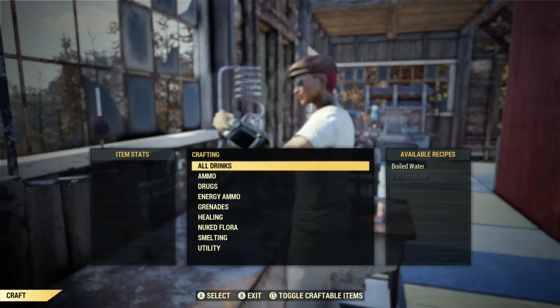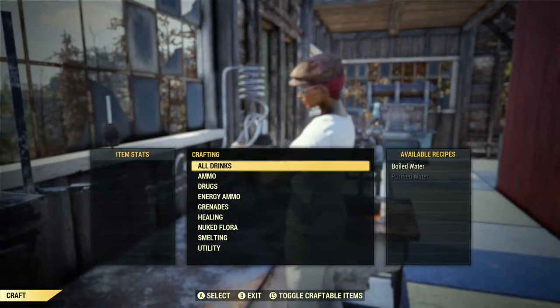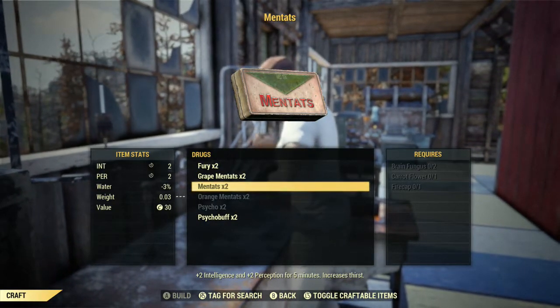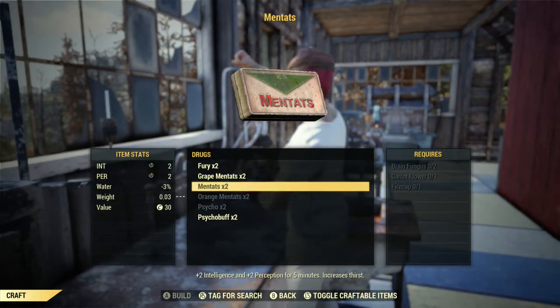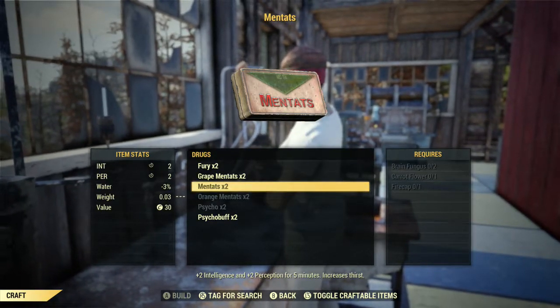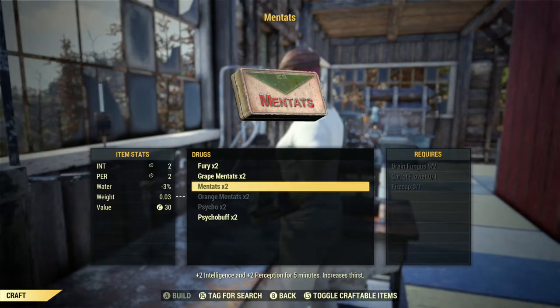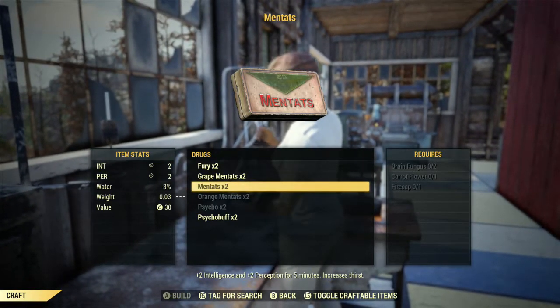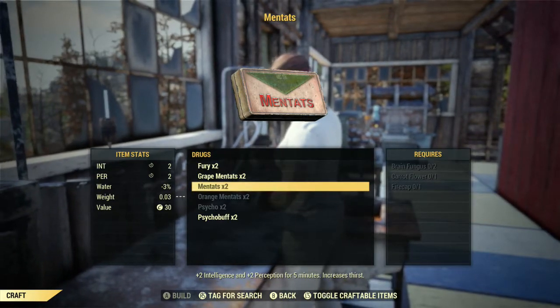You need a little bit more ingredients. As you can see, if we look at men's stats, we need brain fungus, carrot flower, and fire cap. Now the problem with that is carrot flower is on one side of the map, the fire cap is generally on the other side of the map, brain fungus is in caves and things like that, and it doesn't last very long, so you have to do it fairly quickly.